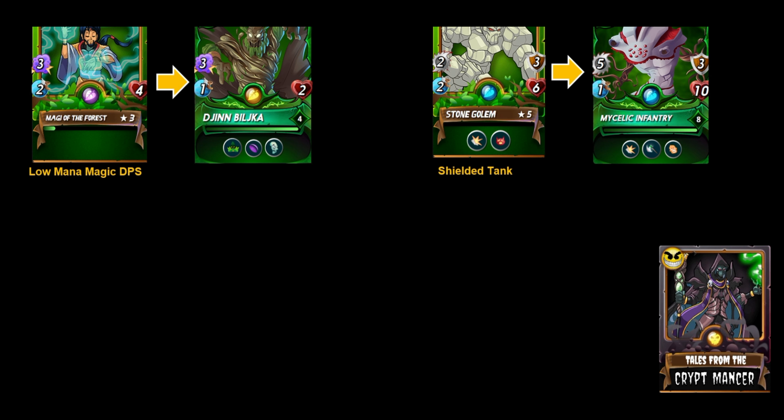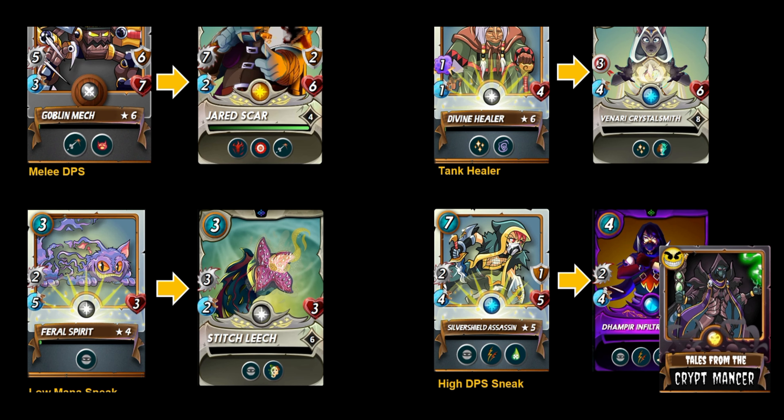For low mana magic DPS you would replace Magi of the Forest with Zhin Biljka, and for a shielded tank option on the earth team the Stone Golem is replaced by the Micellic Infantry.